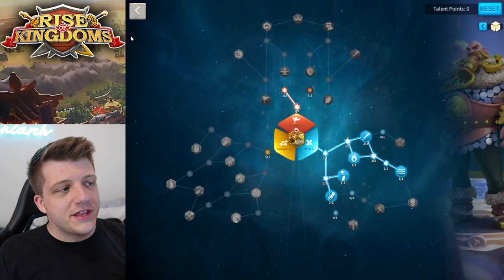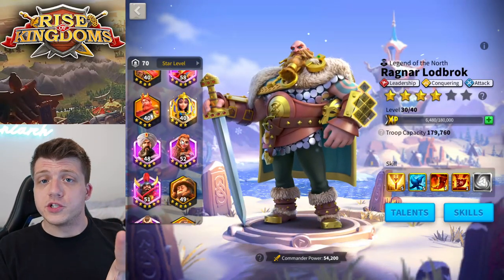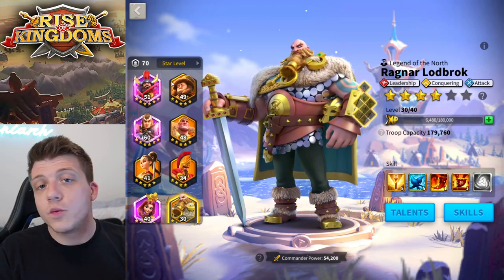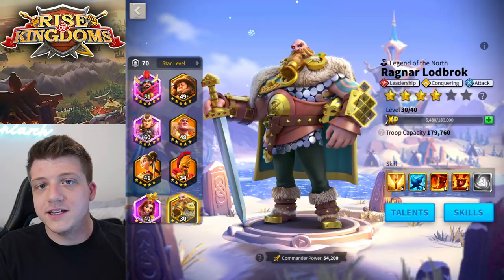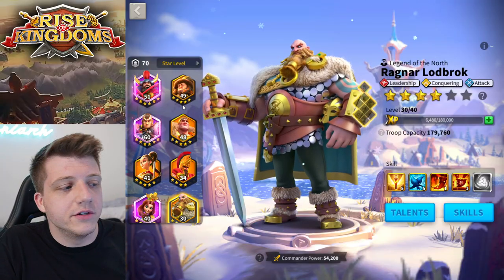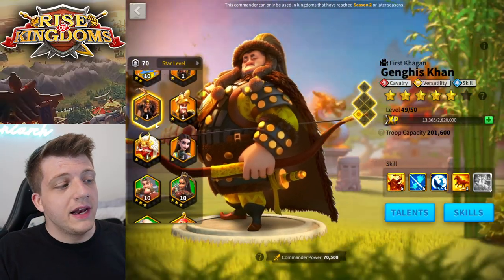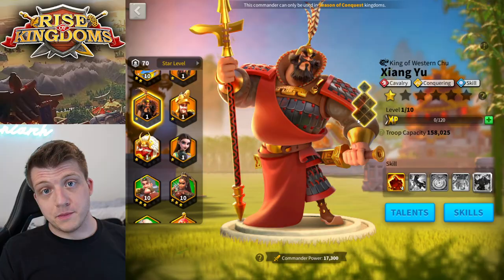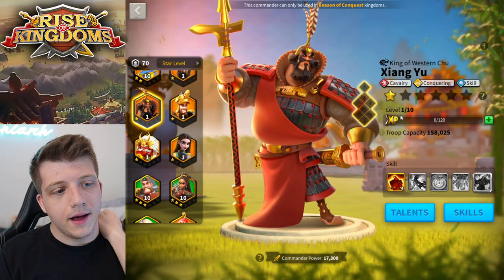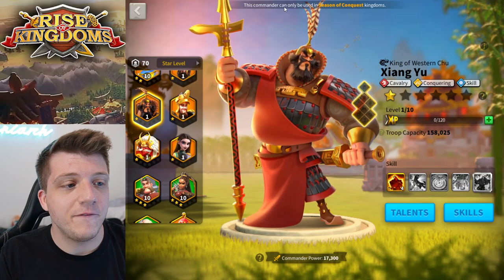There are two commanders that can unlock this potential for Ragnar. One is Genghis Khan — he's not great for this, but you could do it. The other is Zhang Yu, who is much better, and you should definitely use Zhang Yu if you plan on doing this at all. But if you don't have Zhang Yu and it's early in the game, you could try this with Genghis Khan.